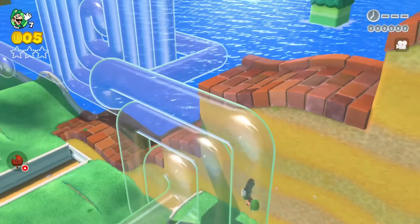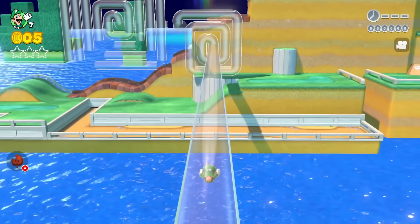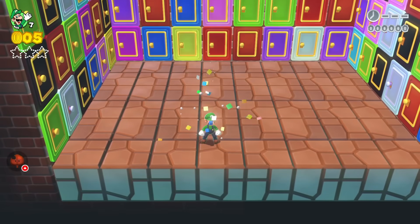Leave a comment if you know what a cinnamon bun is. Luigi goes over to a smaller cinnamon bun, heading away from the level, going into a warp box, and ending up back where he started.